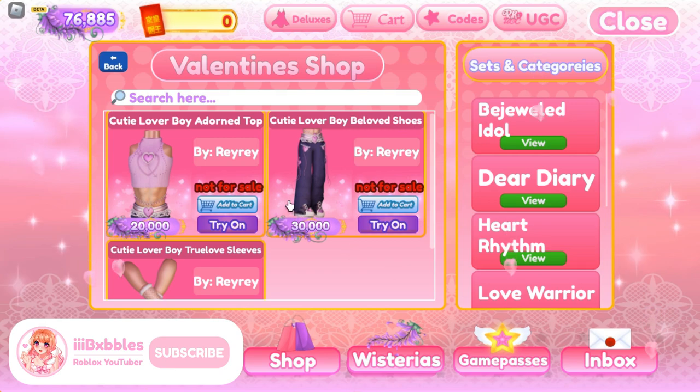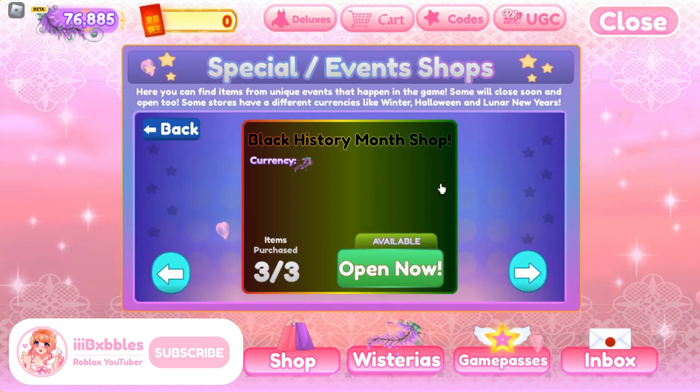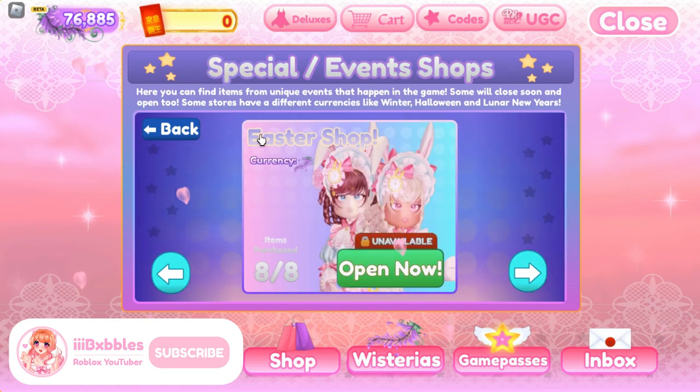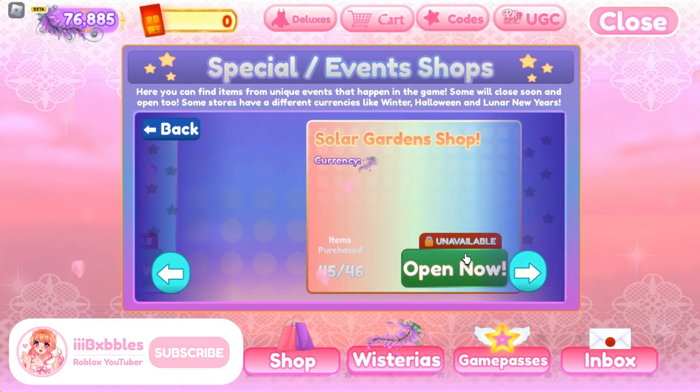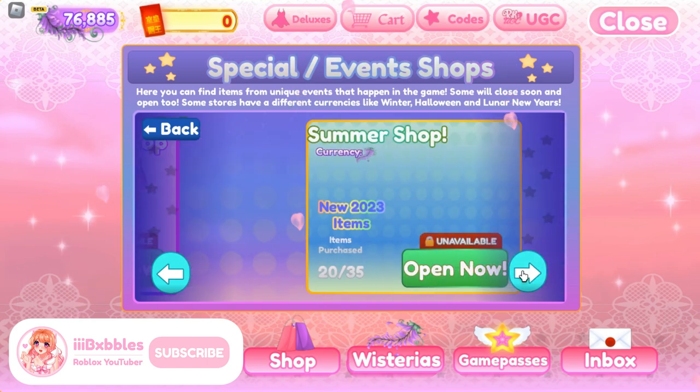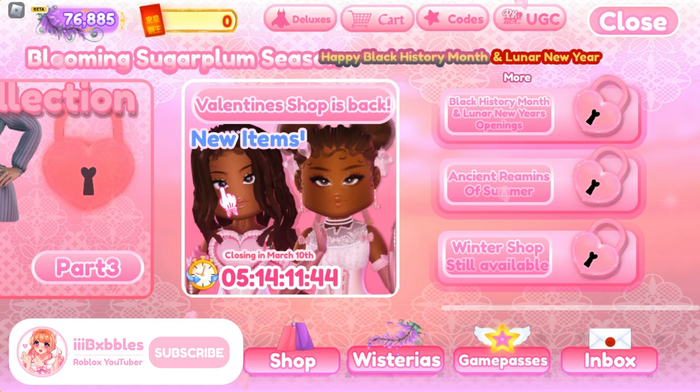We also have the Black History Month shop and the Oyster Year Bloom shop, plus an Easter shop — however, those are currently unavailable. You can see which ones you can currently purchase.